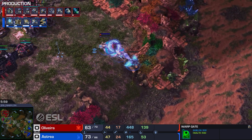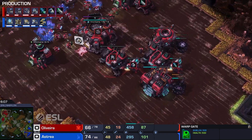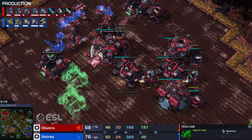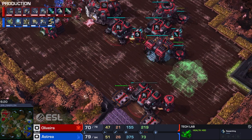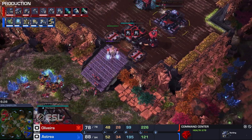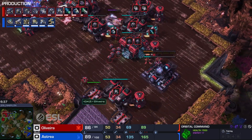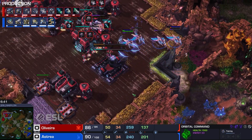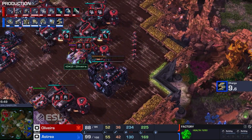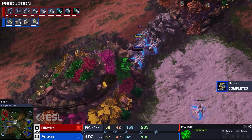The main problem for Astraya right now is that his economy never got to come online. Even though Olivera's push gets shoved back, there's stim and combat shields on the way, plus three barracks coming online. Olivera actually really likes the decision to go for five racks since his opponent was behind on economy, but then he changes his mind and goes for that third CC instead. He may have realized the Twilight Council probably means charge — but a five-racks is good against that because you hit a critical mass of marines.